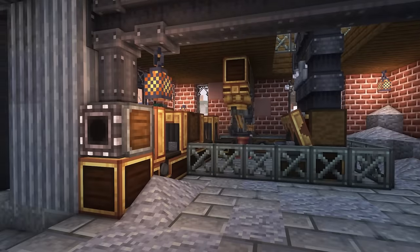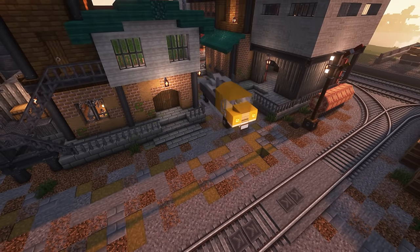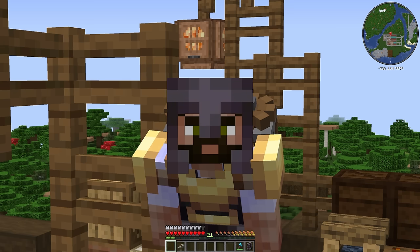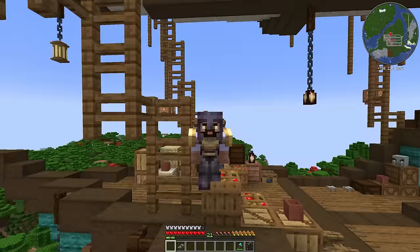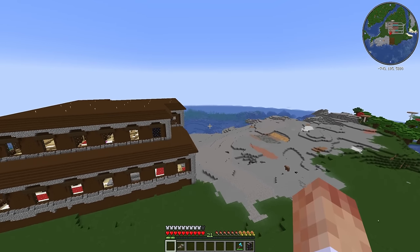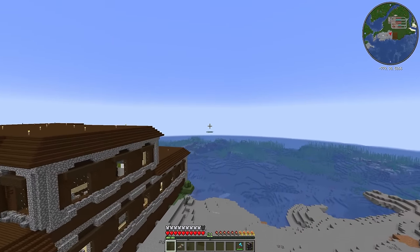Last episode I built a new factory, stuck an infinite andesite machine inside, and built a new truck to transport that over to our Blaze Cake factory. But now it's time to change the pace a little bit. There is a reason I chose this location to build after all, and that's because of the coastline. Today we're going to make a start on our dockyard so we can receive goods via ships from across the ocean.